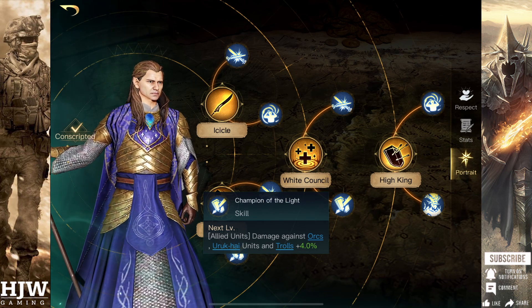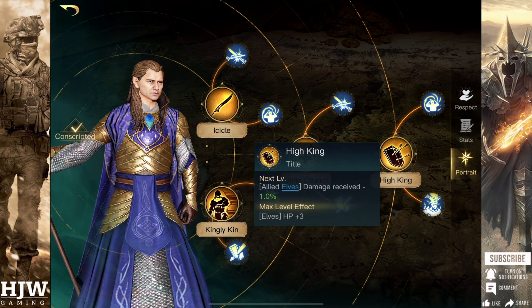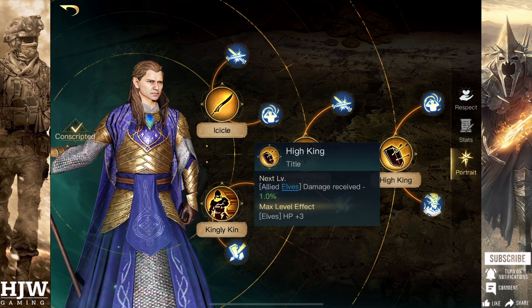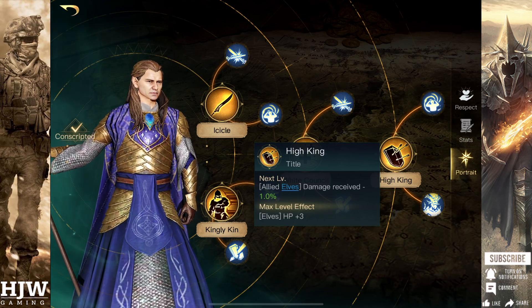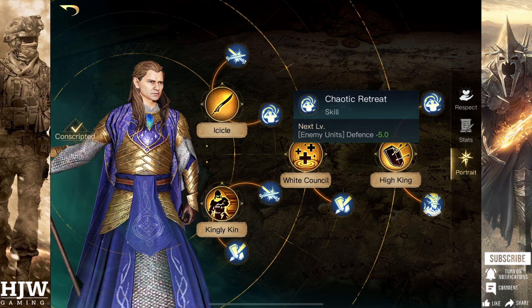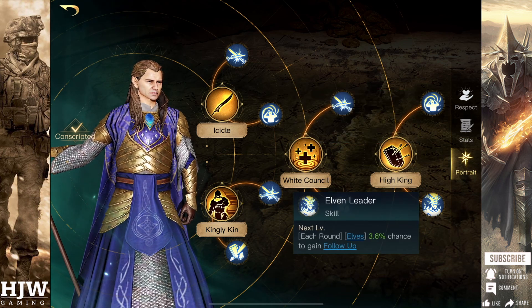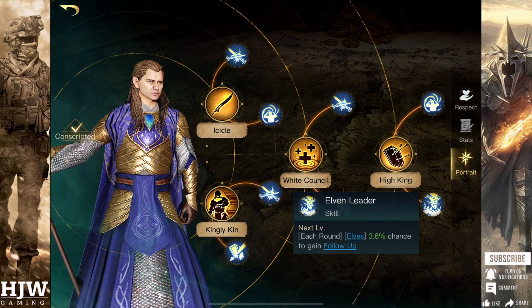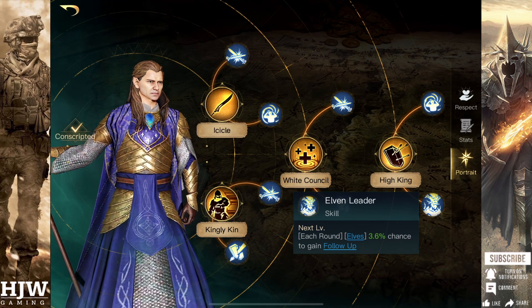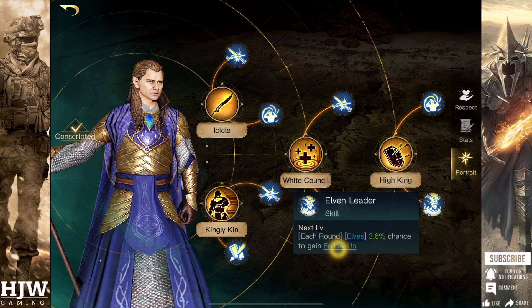The Rank 5 skill tree begins with High King, which reduces damage received by your allied Elven units. When 15 Respect points are allocated, this gives a 15% effect plus 3 HP on all Elven units. The top sub skill is Chaotic Retreat, which reduces the defence of enemy units by 5 points for each skill point allocated. The bottom Respect 5 skill is Elven Leader, which gives your Elven units a chance of follow-up every round. With 7 skill points, this goes up to a 25% chance — meaning they can have a second attack each round.